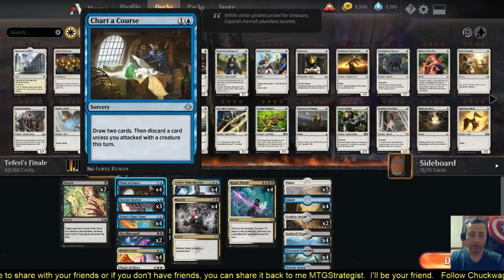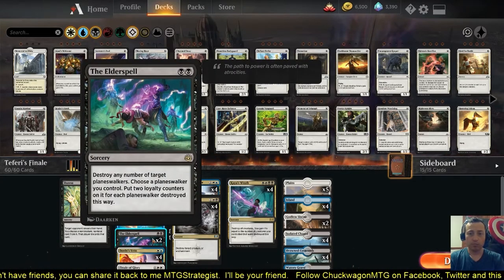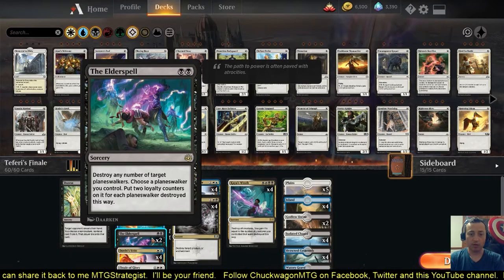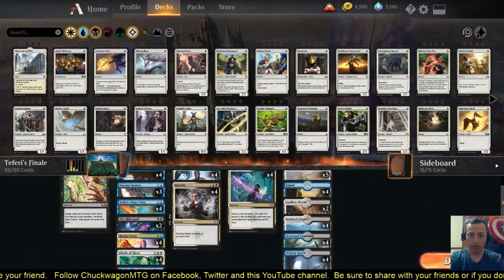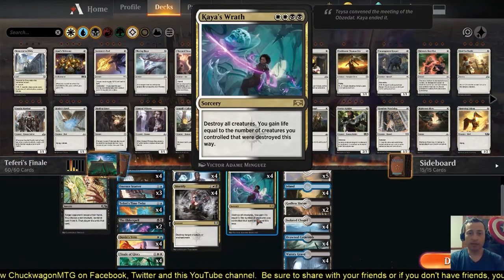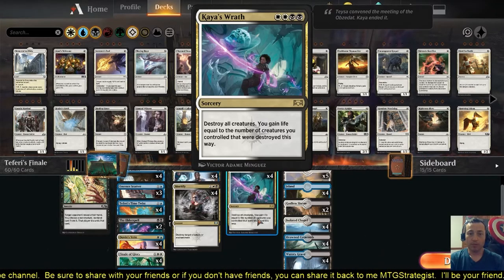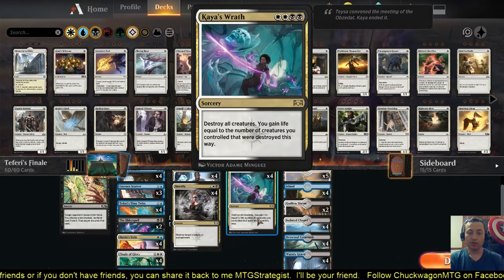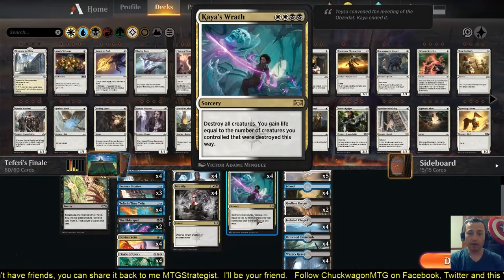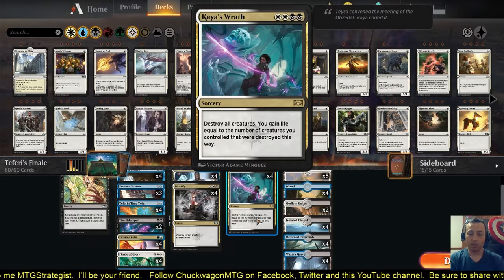We also have Chart a Course, which we can now cast at instant speed. We have the Elder Spell — you're probably going to see a lot of planeswalker-based decks in Standard for the upcoming qualifier, and this will wipe every single one of them off the board. We have Kaya's Wrath. An instant-speed Kaya's Wrath is one of the most effective things, because with Teferi out and this on the stack, they're unable to cast any instant-speed spells. So if they attack in and try to respond to Kaya's Wrath, they won't be able to.